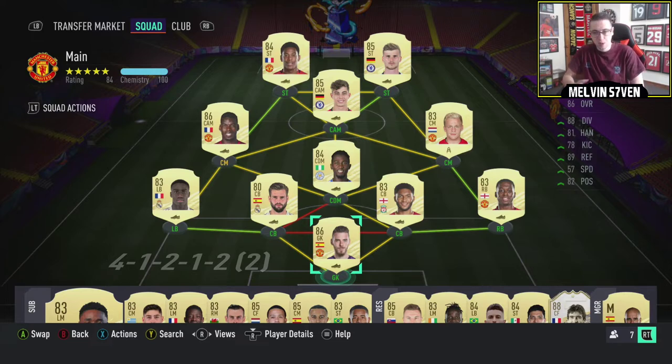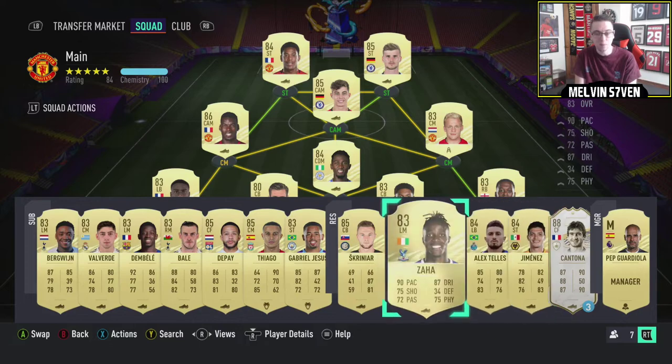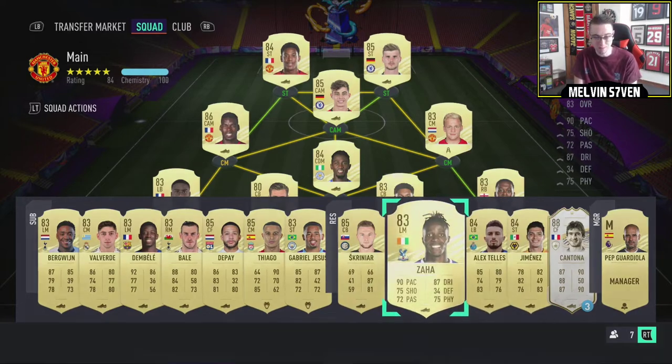Because of your division rivals placements, everyone should have at least 20k — that's the minimum for placing in division 7 or 8. Most people will probably have 40k to 80k depending on what division they're in. So you should have a little bit of coins to invest, and personally I would invest in players that have a capped price range where they are extinct.